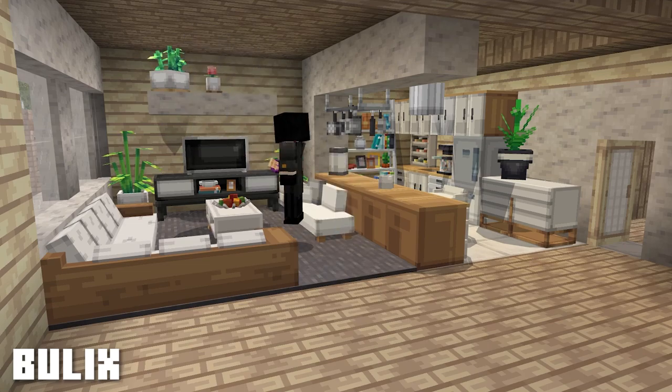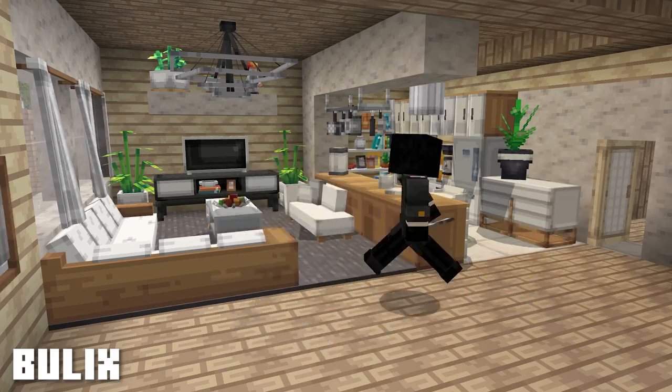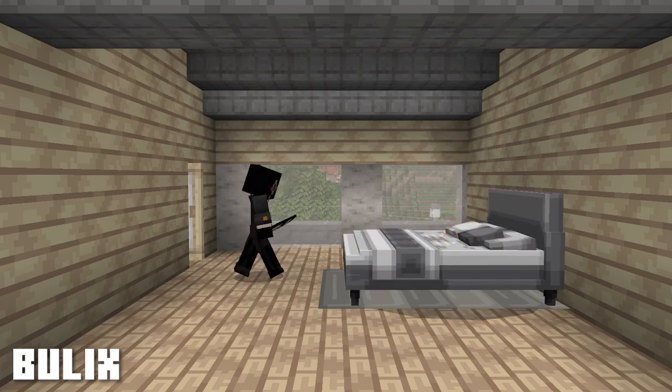Bulix has divided the living room very practically into a kitchen and lounge section. All the little plants and details really make this space come to life. Let's head upstairs and see how he transforms the bedroom.